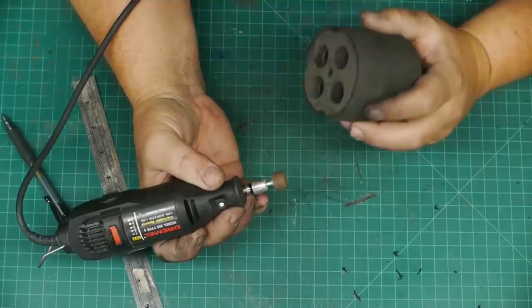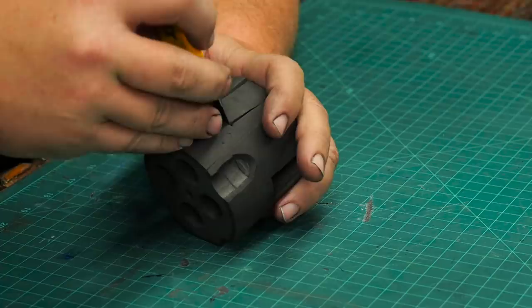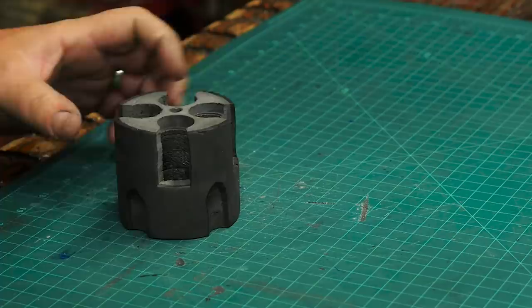I used my Dremel to sand down the craft foam and to carve the cylinder flutes into the sides. The Good Samaritan has open chambers in the cylinder, so I used a razor knife to cut them out as well. Is there any historical evidence of any gun whose cylinder has exposed chambers like this? It seems like a really unsafe idea for a human.